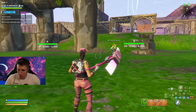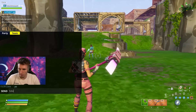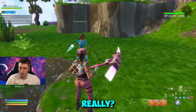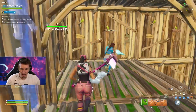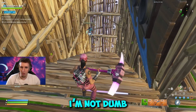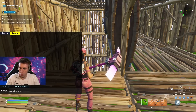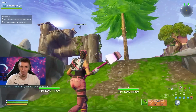This guy just dropped a bunch of stuff. I think he thinks I'm scamming because I just came back. He's not having it — 'What, you think I'm gonna fall for this? I'm not stupid.' He then ran straight into the death barrier. I don't think this is gonna work with this guy.